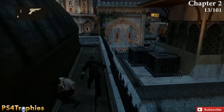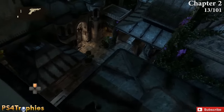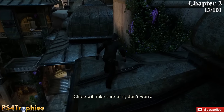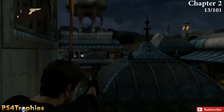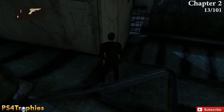Moving on — you're going to be leaping over here and you can hit up on the d-pad to spot your objective. If you go around to the right instead of straight across and then swing around, you'll find a treasure sitting on the wall that you have to shoot down. There are quite a few that you're going to have to shoot down as well.